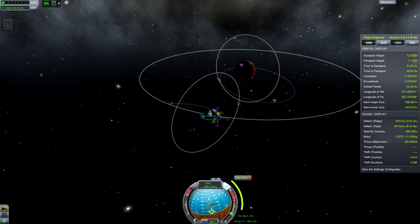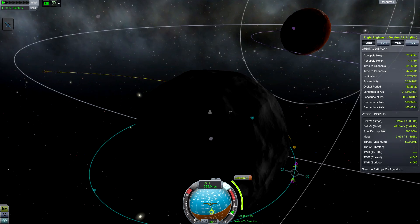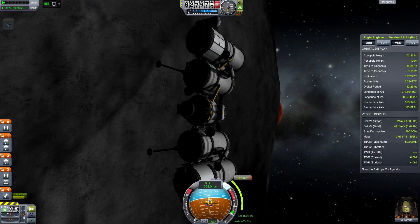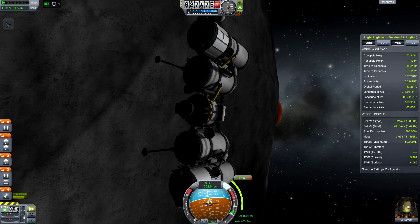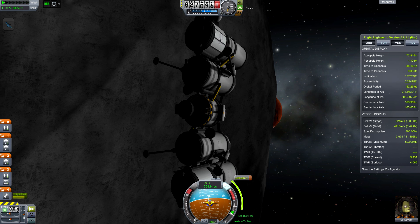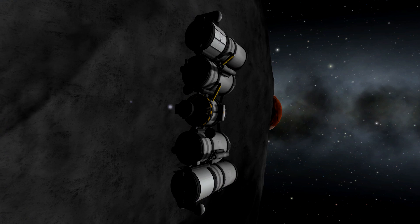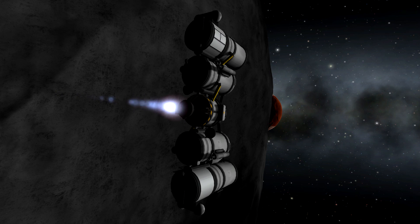That's only 108 and a half meters per second to get to Duna from my current orbit. I'm not going to run into Ike, that's fine. It's more efficient to burn towards the horizon rather than straight up. I got a little too greedy with trying to make an efficient launch into orbit around Ike. And I finally remember to pull back the landing gears before I make the burn towards Duna.